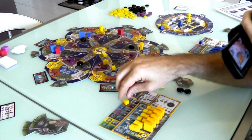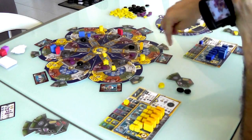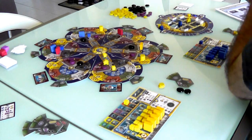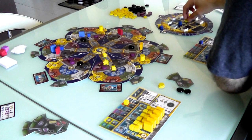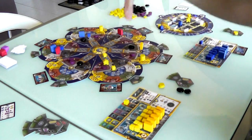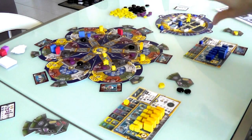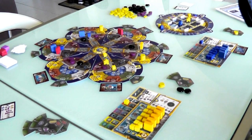Now it's my turn again. I have one robot left, so I could do research or program my final robot to fight octopods or get more time. But I think we've covered the basics — every turn, you program a robot or use a programmed robot to do research. If you'd like to watch more, hit the button on screen now to go to the extended playthrough, or hit the other button to go straight to Final Thoughts.